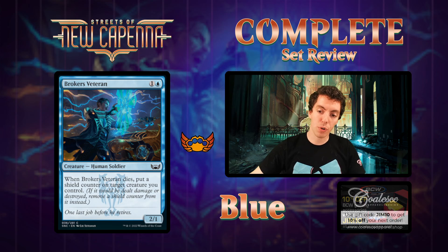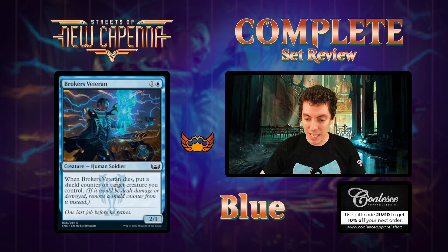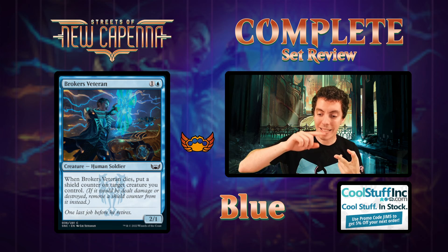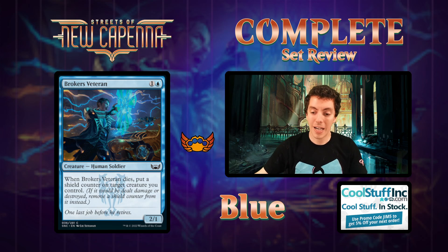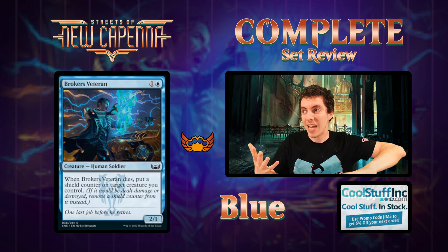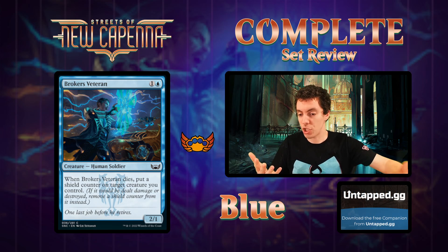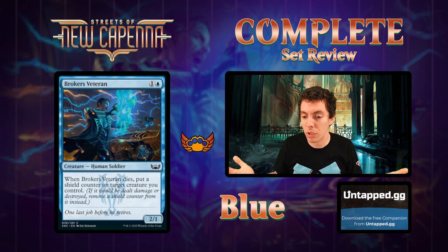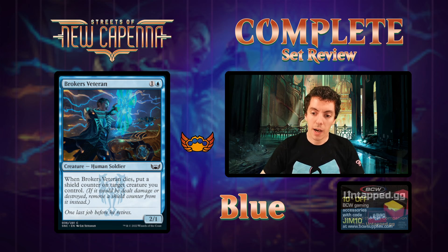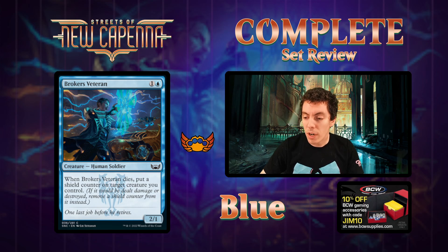Up next is Broker's Veteran - a two-mana 2/1. When it dies, you put a shield counter on a creature you control. Shield counter means that instead of taking damage or being destroyed, the shield counter gets shattered. Kind of a cool two-drop - play it on turn two, then turn three play another creature and attack. If they block and you trade, put the shield on your three-drop, which is pretty good. Shield can almost generate card advantage. Solid two-drop, nothing insanely good but very solid. Shield counters are pretty good.